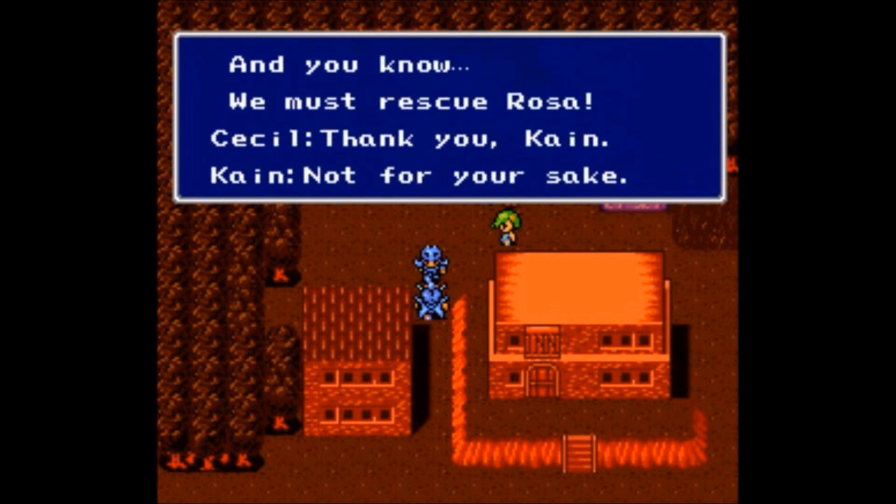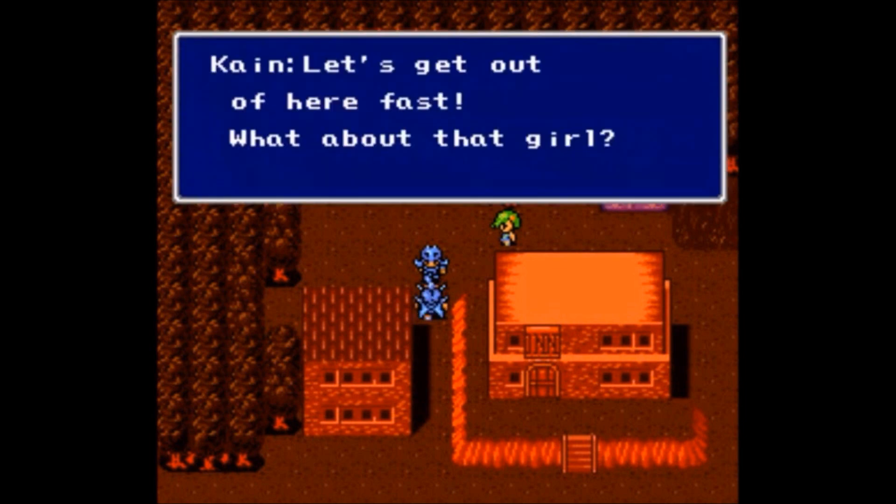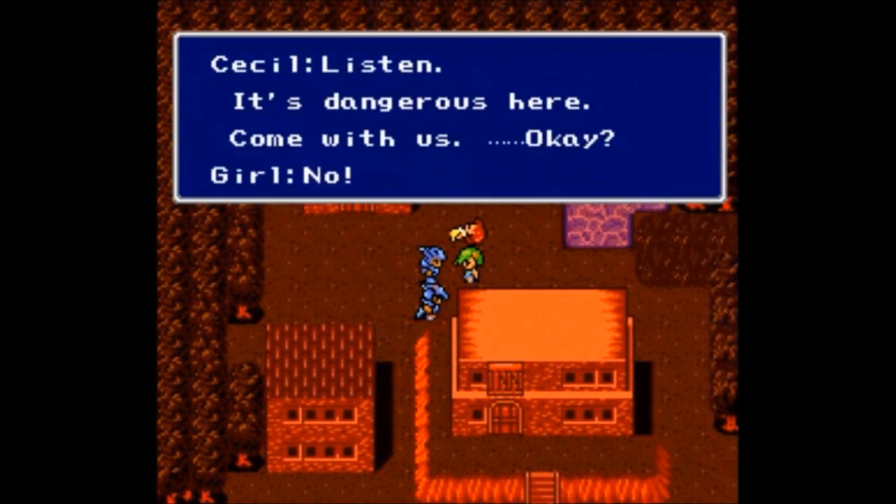In the November 1991 issue, Nintendo Power proclaimed it set a new standard of excellence for role-playing games. They praised the battles as being more interesting than previous RPGs because the player must make snap decisions and the enemies don't wait for you to make up your mind. They concluded that the story, graphics, gameplay, and sound will keep fans coming back.